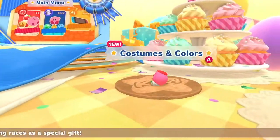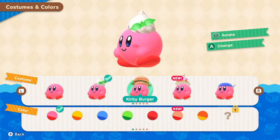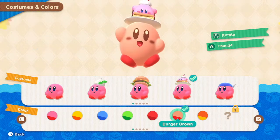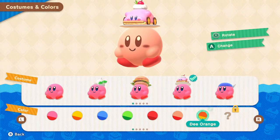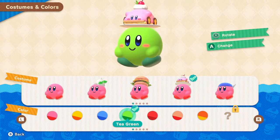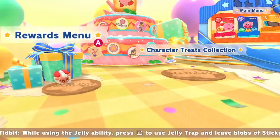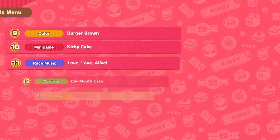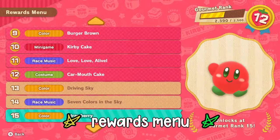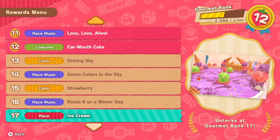I know these winnables aren't exactly a major reward, but I really enjoyed the incentive of winning new costumes and colors for my little Kirby. From the whipped cream and car-mouth cake hats to all of the vibrant color options, this small aspect of choice really gives the game a fun touch. You can keep track of your collection of prizes by accessing the rewards menu, which presents current and future wins in the order of unlocking. So if you're really itching for that ice cream themed course — and I know I am — you'll know when you get it.